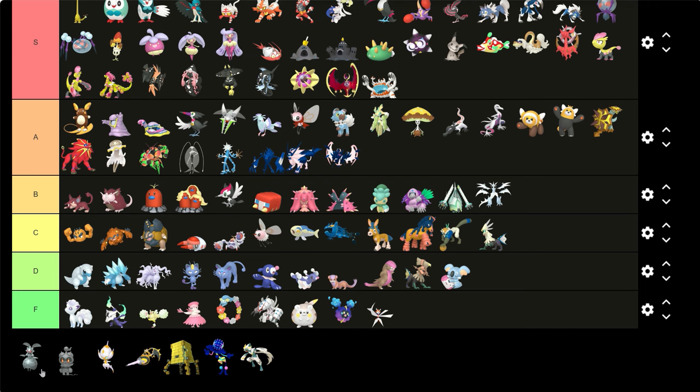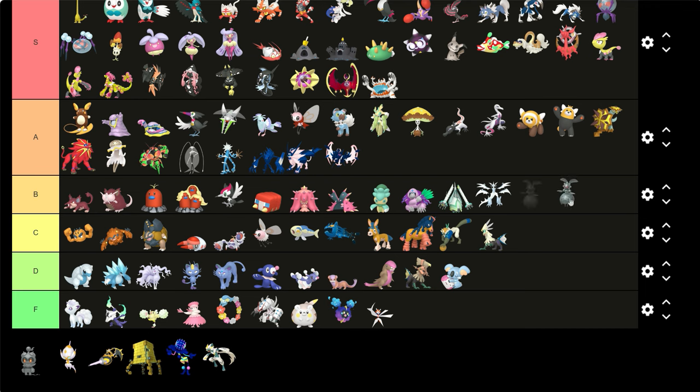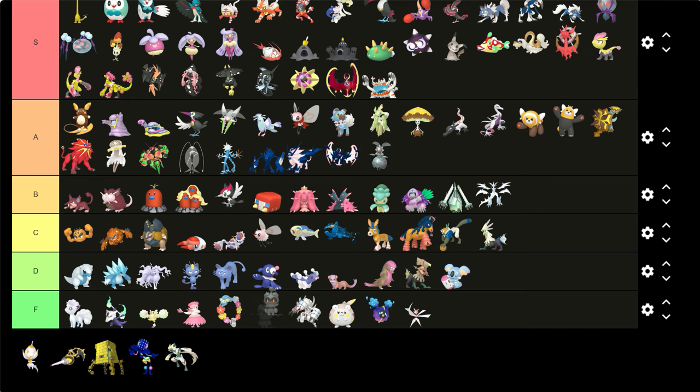Magearna — I like it, I'm here now and it looks like a whole gear. From the dark grayish color — I like it, it looks like a machine. Marshadow — we don't gotta talk about that.